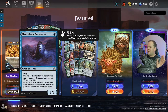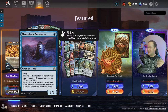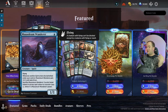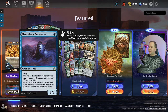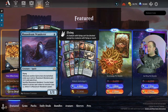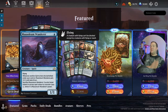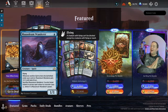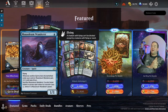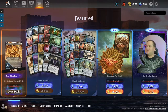Mausoleum Wanderer — flying, and whenever another spirit enters under your control, it gets a plus one plus one until end of turn. You can sacrifice it to counter an instant or sorcery unless the opponent pays X where X is its power. This is another card I do remember seeing in some builds in Pioneer, especially in the spirit decks. It's a very fun card; I actually do like this card in my spirit deck.